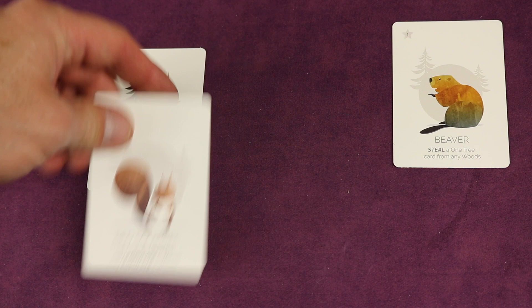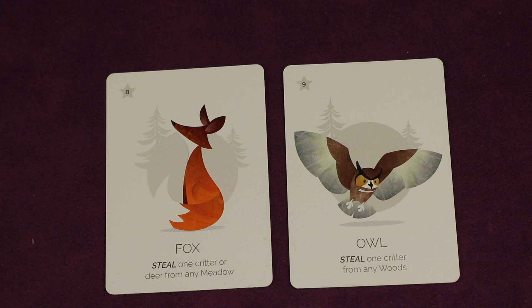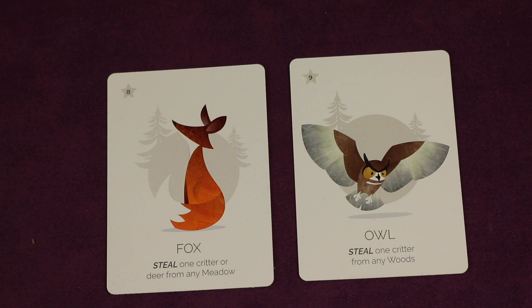The fox steals one critter or deer from any player's meadow and can populate it into the thieving player's own woods or stay in their meadow. The owl can only steal one critter — not a deer, as it's not big enough — but it steals from anyone's woods, and the critter can go into the activating player's own woods or meadow.